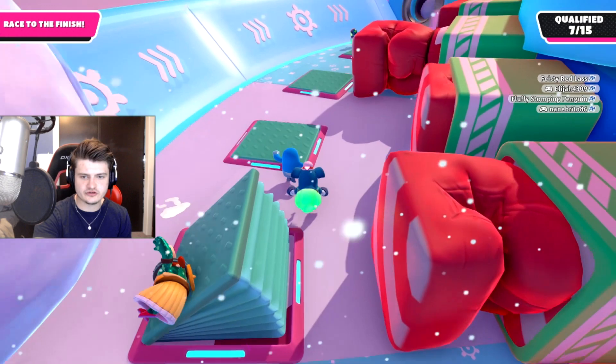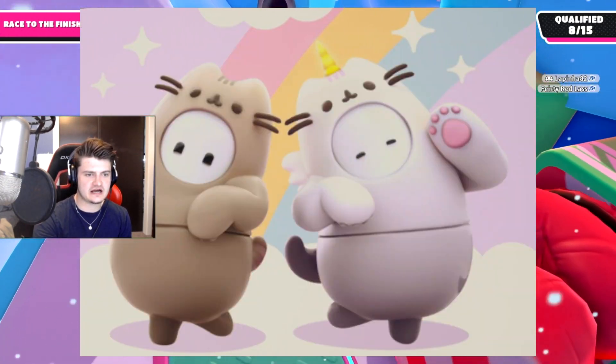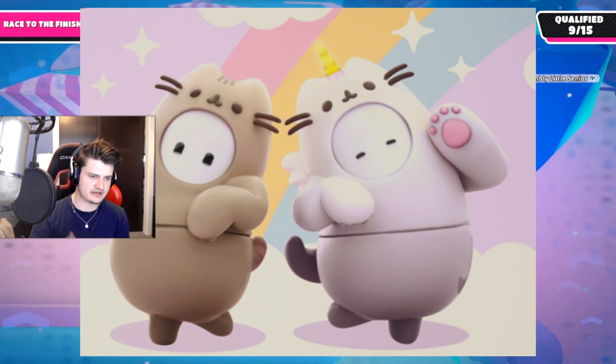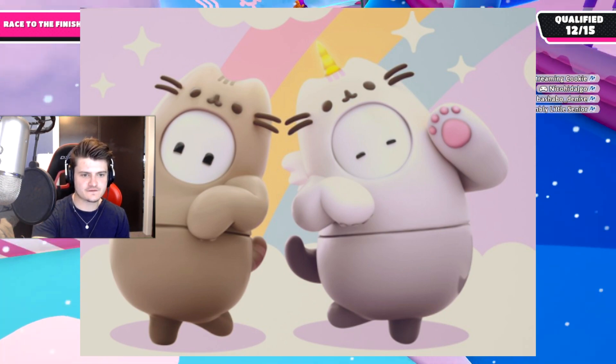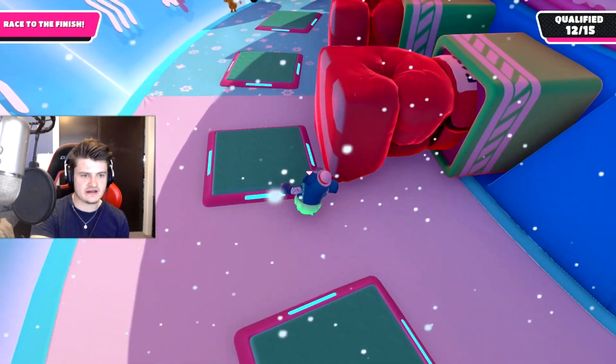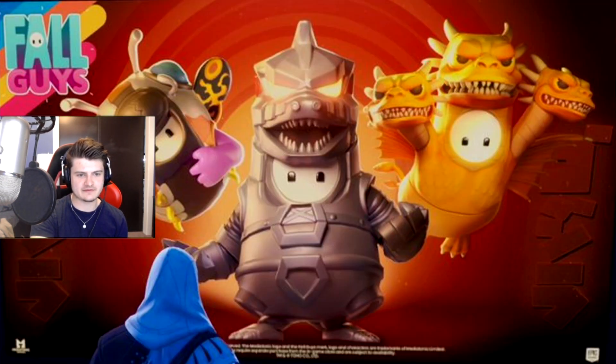We also got these two cat skins. I don't know what the collab is from — if you guys can tell me in the comments I'd appreciate that — but it's one of the collab skins from a creator. And then we finally got the three Godzilla collab skins: MechaGodzilla, the Moth, and the Three-Headed Dragon, which is really cool. I can't wait for that to come out — super hype.